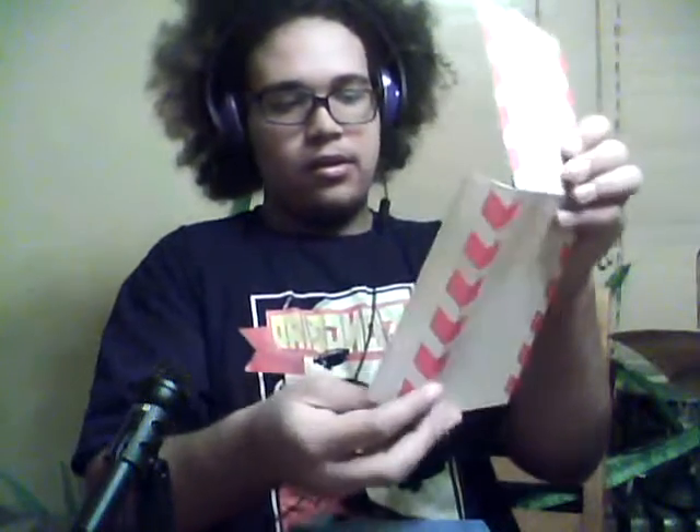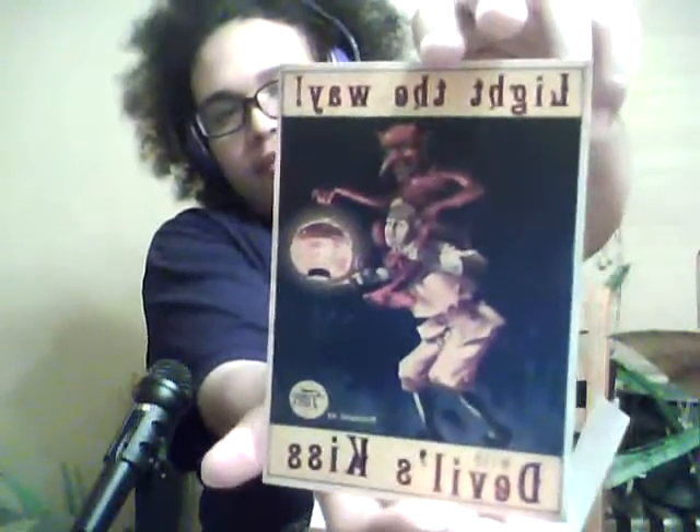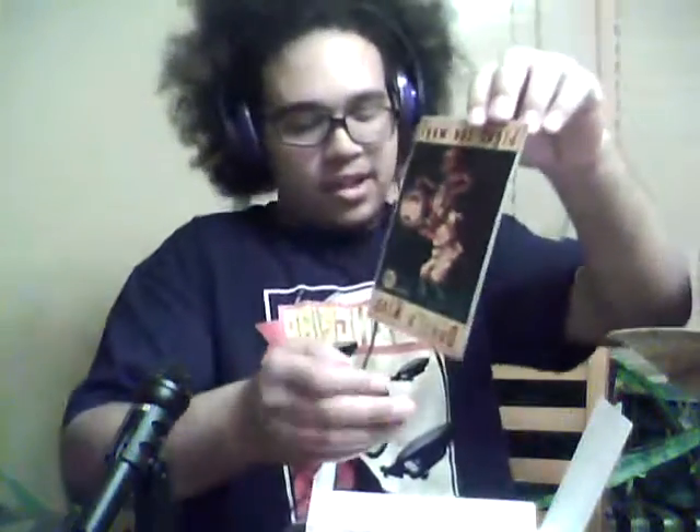Next up, very nicely wrapped, is the liftogram of the Devil's Kiss. You can see it has a very nice Columbia seal, so I'll just remove that very lightly. And here we go — the liftogram of the Devil's Kiss, and you best believe that will be framed.